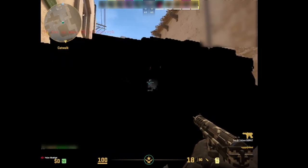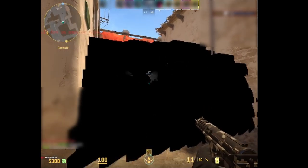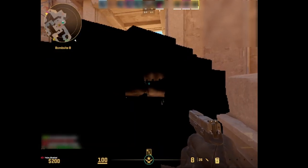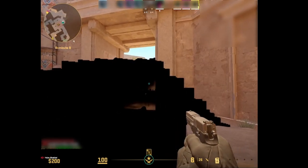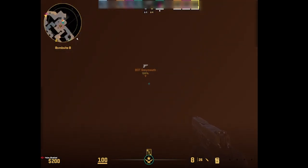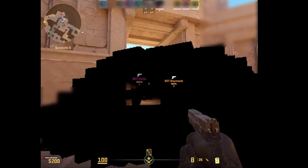Jeff was very secretive about his specific specs due to being worried about getting found out, but from the details I've received, I believe he was using something in the region of a Radeon HD 7790, or a similar GPU from that era, as they were still able to get a steady 120fps. Other reporters of the bug on online forums also said that they had this happen on Radeon R7 and R9 series graphics cards — perhaps it's something related to AMD specifically, I really can't tell.